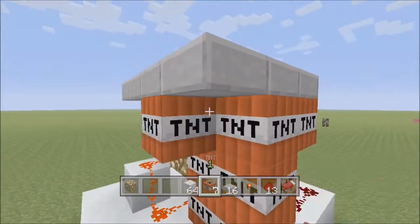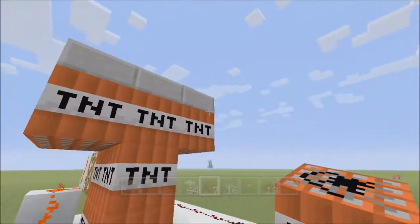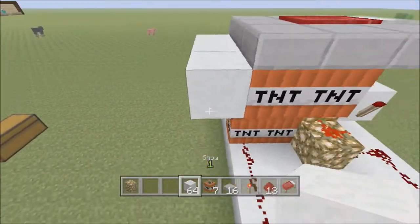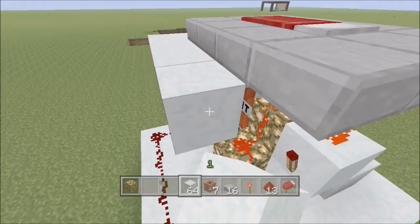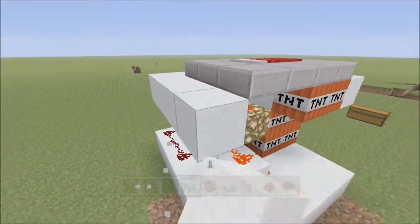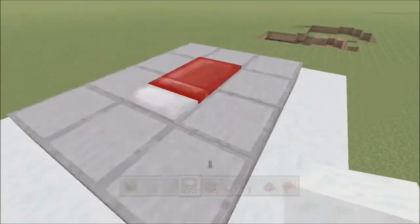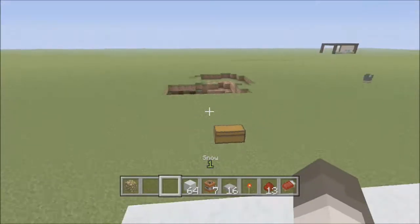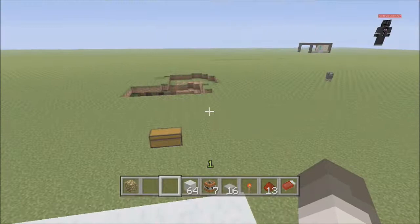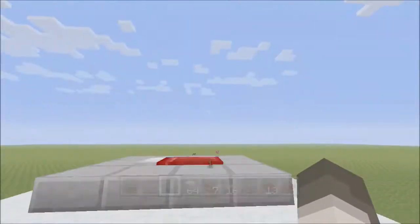You can finish your redstone trail leading into the TNT. You can place as much as you want — the more TNT, the bigger the explosion — but it has to be going this direction, otherwise everything will just go kablooey. After you've finished this layout, you can do whatever you want, you can build a house around it. That's pretty much the basic bed bomb layout. I'm gonna wait for it to be night again just to prove it works correctly.